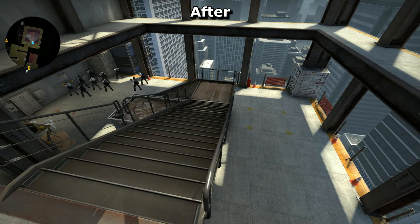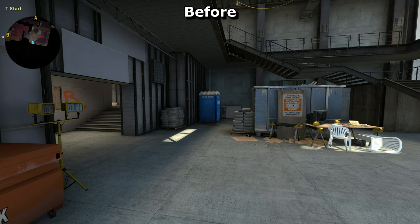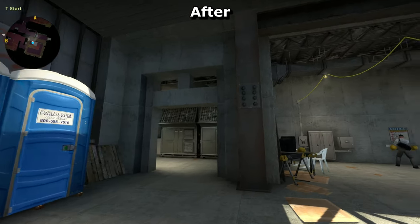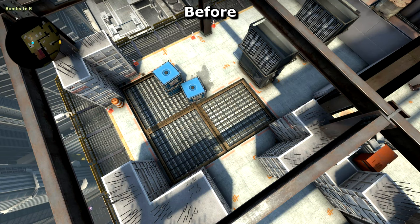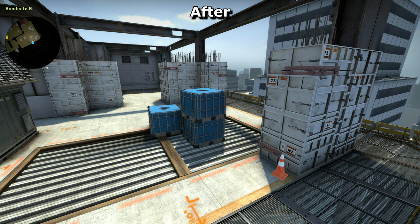T-spawn has kind of been flipped — terrorists will now spawn in a new corner that previously didn't exist. This part of the map has been updated numerous times, so I got the feeling that Valve weren't happy with it. This change makes it look cleaner by grouping all of the cover together in the centre. It's brighter, and the new spawn positions may affect how long it takes for them to reach both sites. Bombsite B has been made smaller, and terrorists now have to run further to reach it.